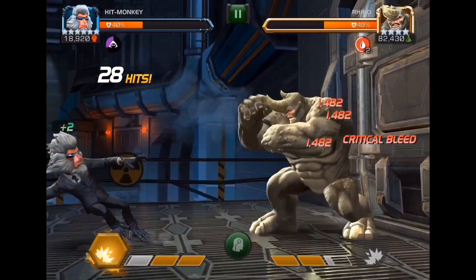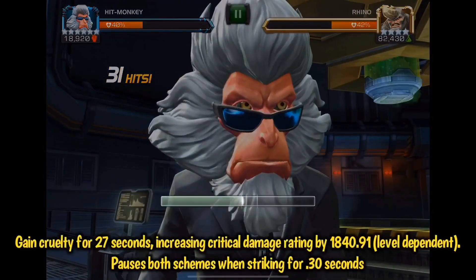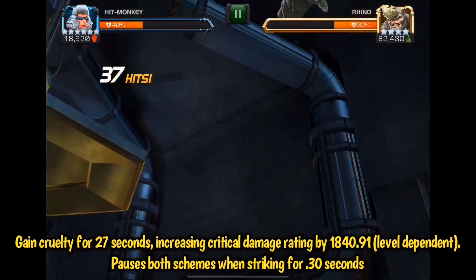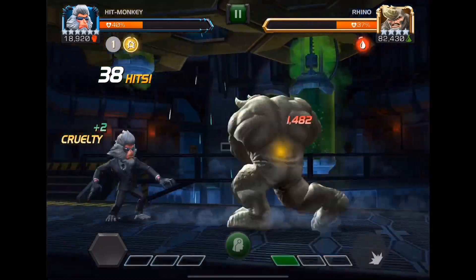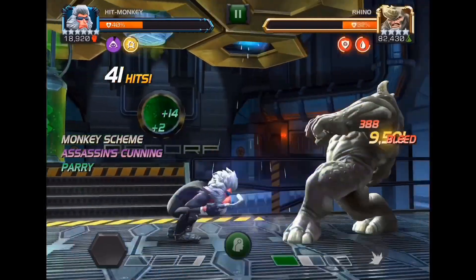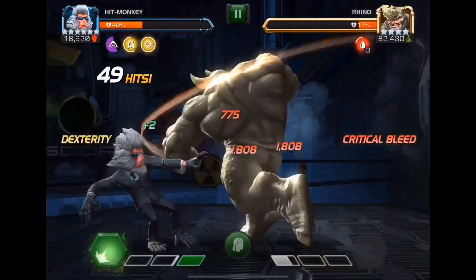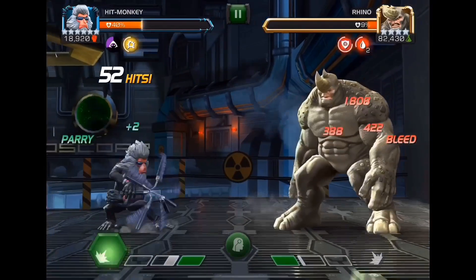Notice my medium hits are hitting for about 7,200 or so. When I throw the special 3, you gain a cruelty for 27 seconds that increases critical damage rating by whatever your signature level is, and it also pauses your assassin's cunning and primal rage for 30 seconds while attacking into your opponent. After that, my medium hits are hitting in the 9,000s as opposed to the 6,000s, and now they're scaling up into the 10,000 range because I've been landing so many critical hits in a row.